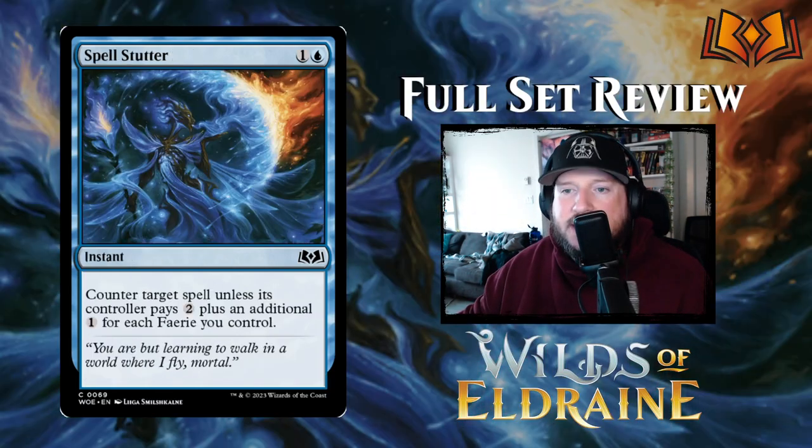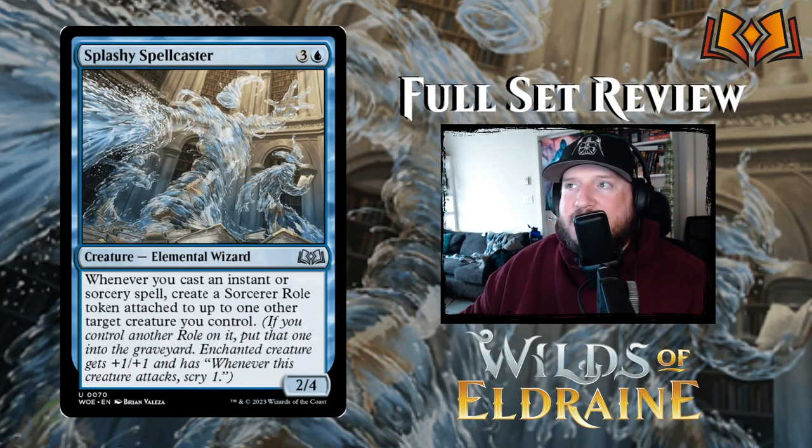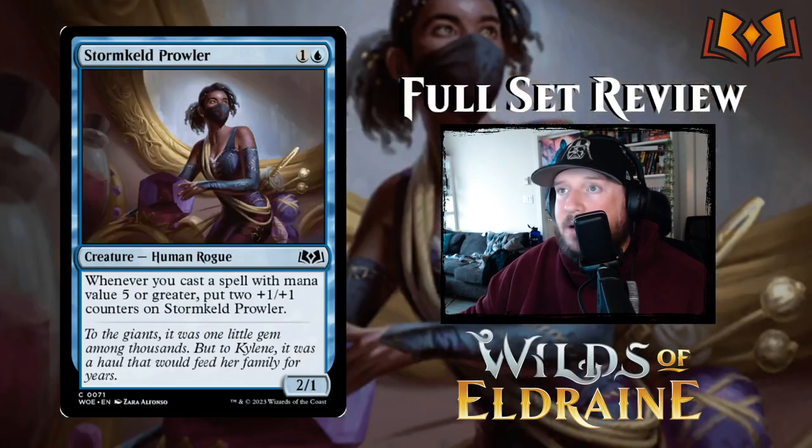Spell Stutter is probably my favorite blue card in this whole set — one and a blue for an instant: counter target spell unless its controller pays two, plus an additional one for each fairy you control. I'm making a black and blue fairy deck and playing four copies of this instead of Make Disappear, because this is way better. Splashy Spellcaster is next — three and a blue for a 2/4 Elemental Wizard. Whenever you cast an instant or sorcery spell, create a Sorcerer Role token attached to up to one other target creature you control. That's a +1/+1 and scry one on attacks. It's okay — I like that it can trigger multiple times, but otherwise it's kind of our Storm Kid.